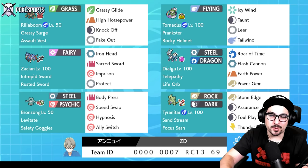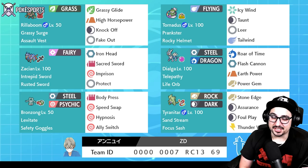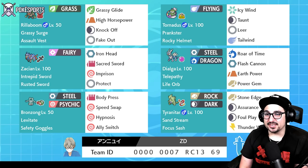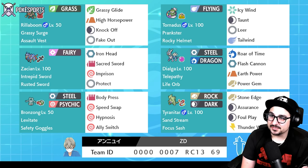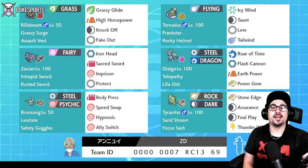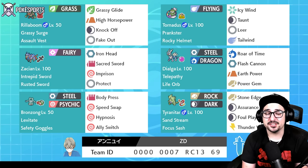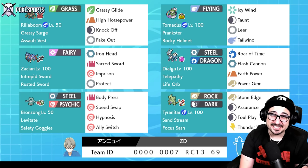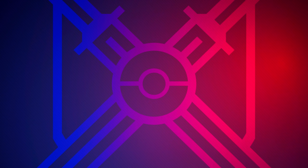Grab this rental code while it's out because I have no idea how long they're gonna keep it up. I do think Tyranitar has a place in this meta, and I think this team does a pretty good job of showcasing that. If you guys enjoyed today's video, hit the like button down below and subscribe to Pokey Sports if you haven't done so already. I'm gonna go cough my brains out, drink a little water, have a tea — have a great night, peace out, hopefully feel better tomorrow, bye!